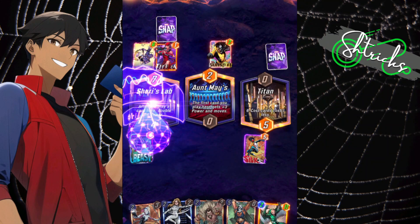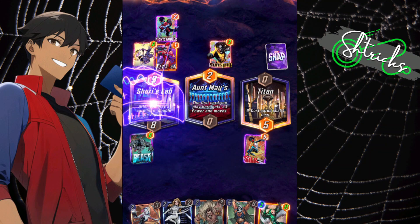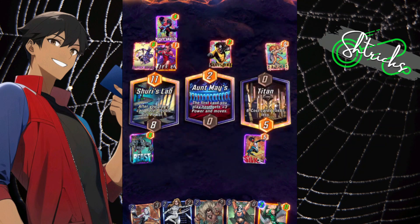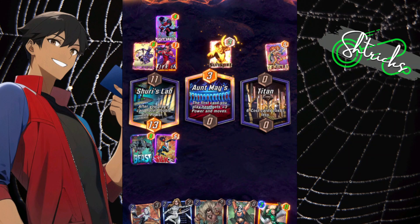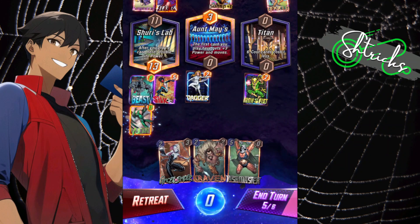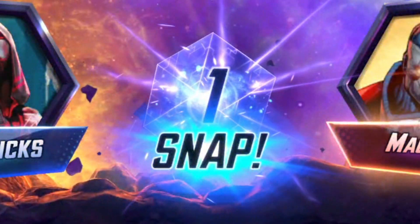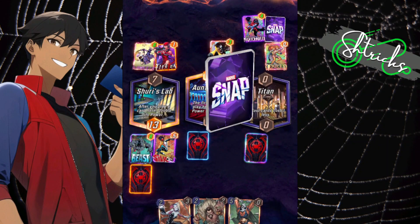Shuri's Lab! Okay, let's take Beast out of here and bring Vulture back in so we can double up. Let's play Nightcrawler. Looks like he's running a low-cost deck. There's Angela. Now Silk is in Shuri's Lab — I have a plan, just let me cook, I got this.